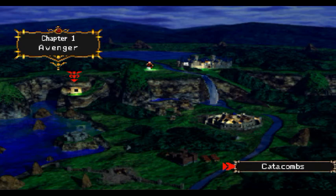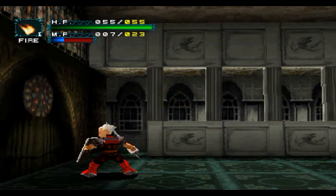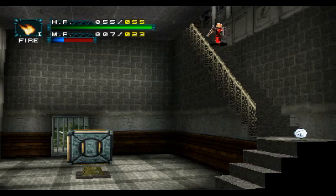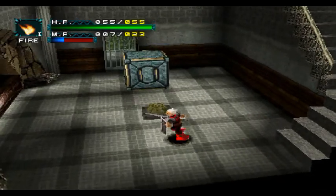Into the catacombs we go. This is probably where the dragon is hiding, or this is how we get to the dragon. Based on that music alone, this is probably where we will face the dragon eventually. We took out Raimun and we got rid of Volov, but we didn't kill him — he still survived at the end of that fight.